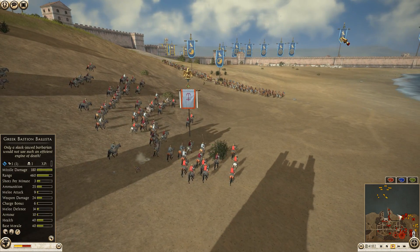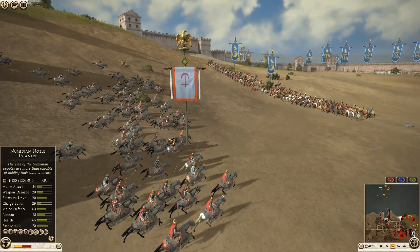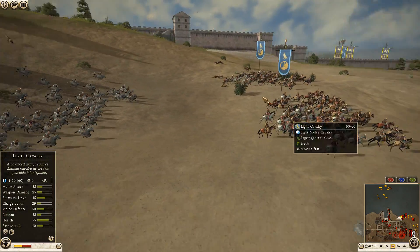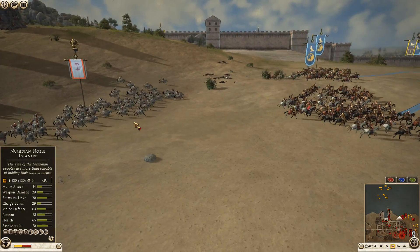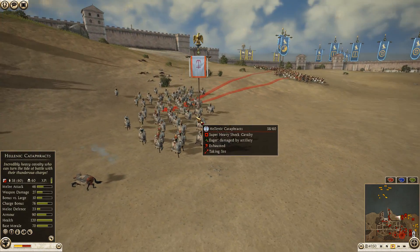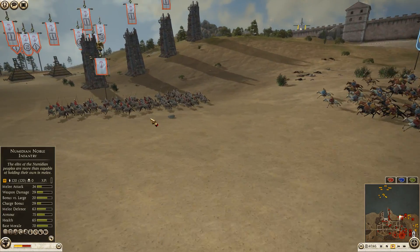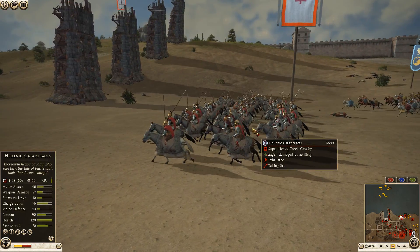He brought two units of light cavalry out here. This battle is kind of just exploding all over the place. The Cataphract unit is now down two men, and the light horse is going to turn around and charge into the Hellenic Cataphracts.